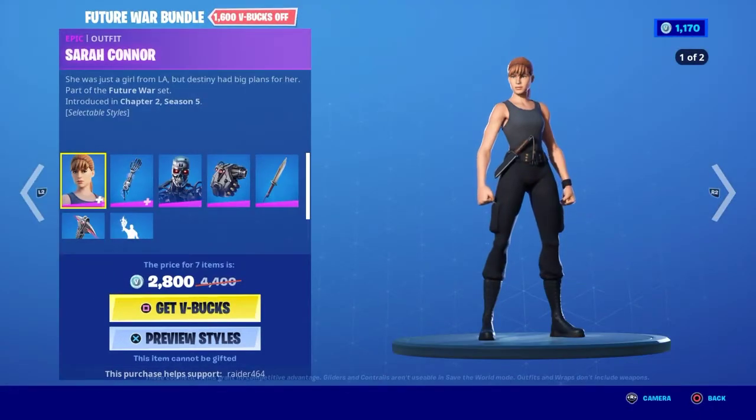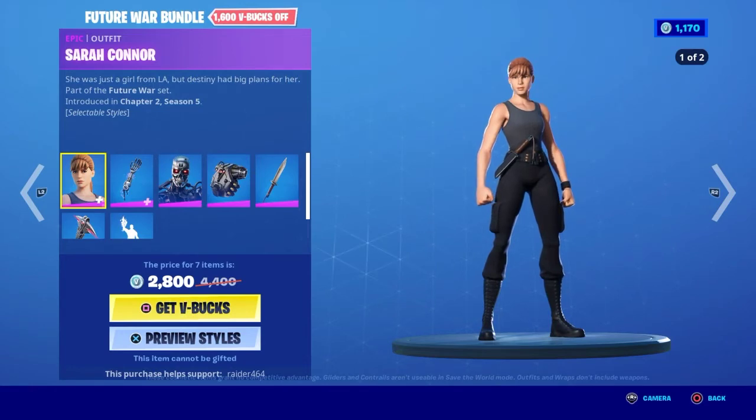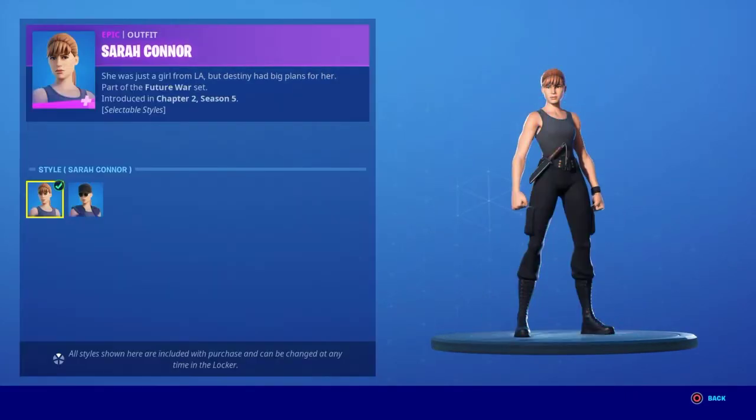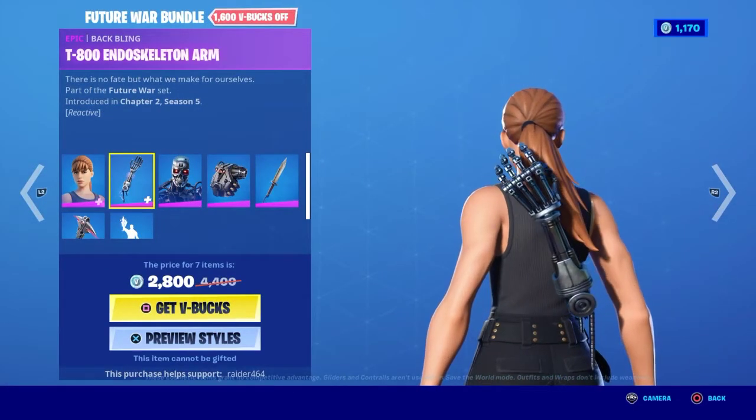So this is the Future War Bundle — it used to be 4,400 V-Bucks, now it's 2,800, that's 1,600 V-Bucks off, which is quite a lot. This is the Sarah Connor skin which has two styles: the first style is Sarah Connor and the second style is Resistance Leader. The back bling for Sarah Connor is called T-800 Endoskeleton Arm.